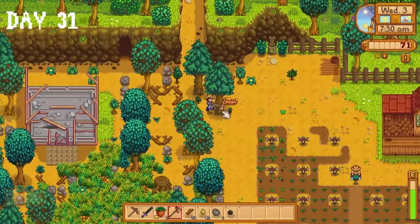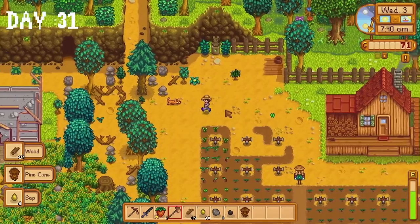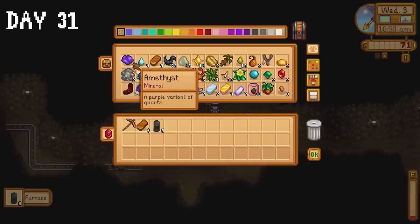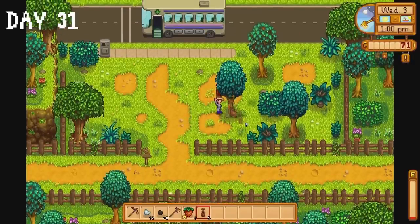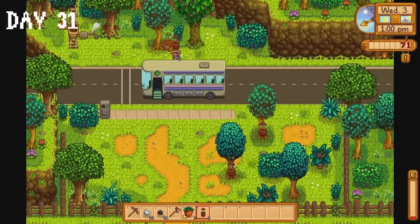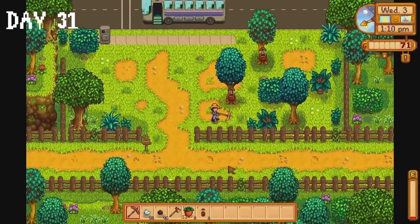I start day 31 by chopping down trees — we're going to be doing a lot of that this month. I need a ton of wood for a coop, a barn and at least one upgrade for both. I also finally move my chests and furnaces from the mines to the farm. I make 5 tappers and stick them on a few trees so we can get oak resin and maple syrup — we need both of these for the community centre and oak resin to make kegs. I should have done this during spring, but oh well.